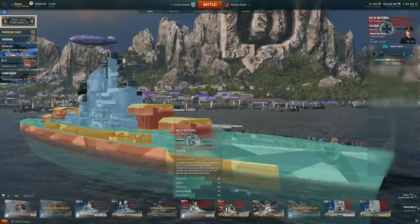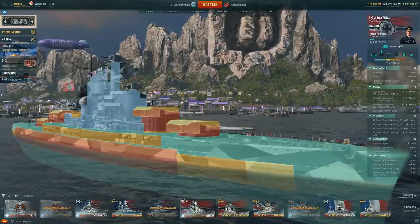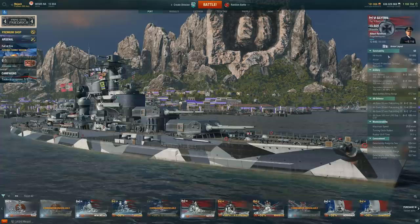One of the main ships we'll compare it to is obviously the Bayern, the tech tree German battleship, which is much more armored and a bit more of a better brawler — just a better overall battleship. But the Prince Adolf Frederick is decent on the health pool and armor, decent, as we just showed right there.